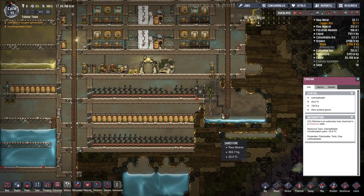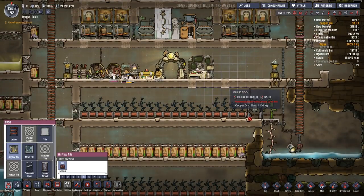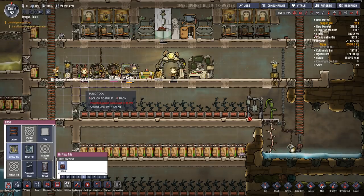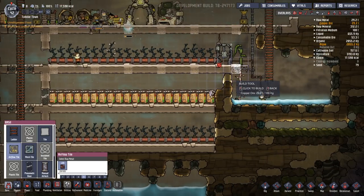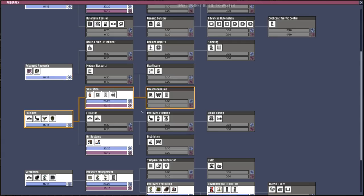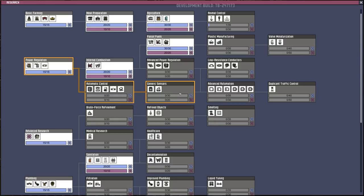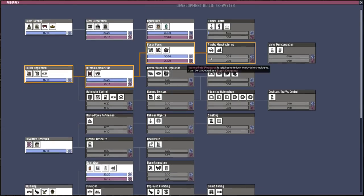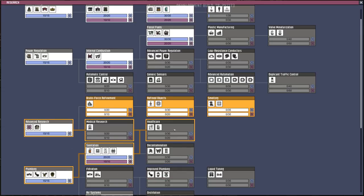So if I get the electrolyzers done we're going to need more power, and we probably don't need too much. I've been putting in a few of these airflow tiles - I want good airflow through the base. That one's messed up, we can move that. We have the technology. My research is complete - I bet without even looking at it. Cool, we got the electrolyzers going. More power is going to be very important. We're going to need this automation control and generic sensors. Let's get healthcare up - the apothecary and hand sanitation station.